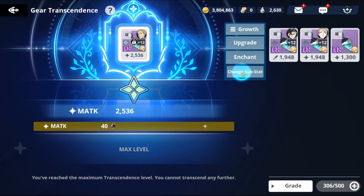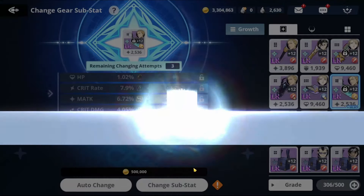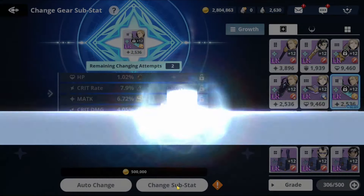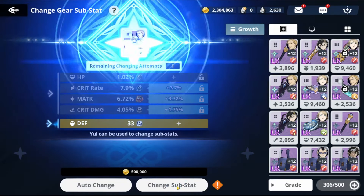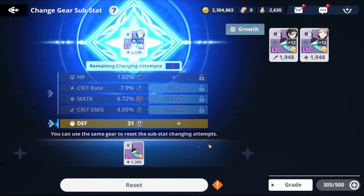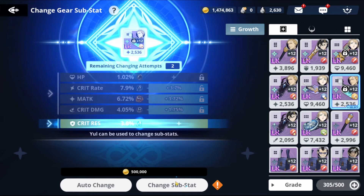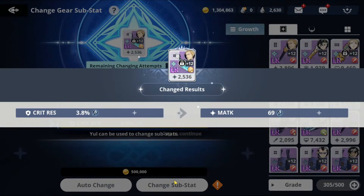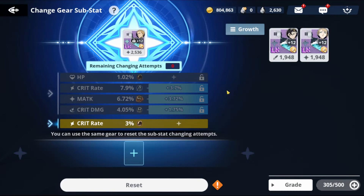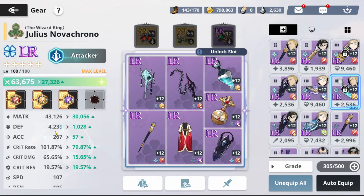Let's max this one out — costs a million gold. We didn't get matk — let's change substats. Acc is all right but we have two more chances. Keep going. Defense — not what we need. One more try with the rest of our gold. Critical res — not what we need. Not matk again. We'll keep this one for now — I prefer matk but we'll stop here.